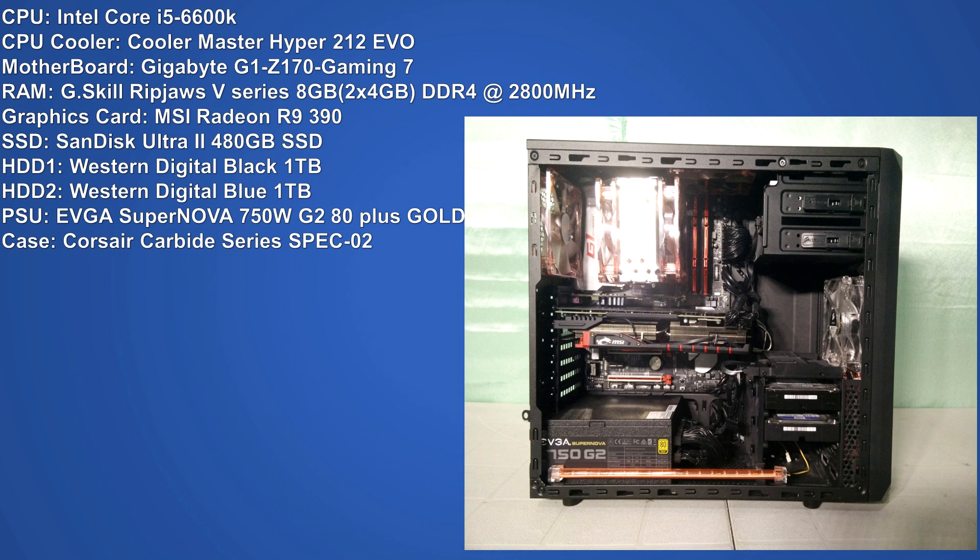For the CPU, I have the Intel Core i5 6600K processor, based on Intel's 6th generation Skylake architecture. For our CPU cooler, we have a Cooler Master Hyper 212 Evo. For our motherboard, we have a Gigabyte G1 Z170 Gaming 7. For the RAM, I went with a pair of G-Skill Ripjaws V-Series 2x4 kit running at 2,800MHz.